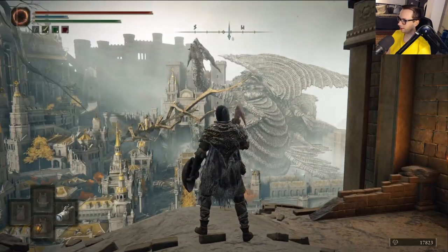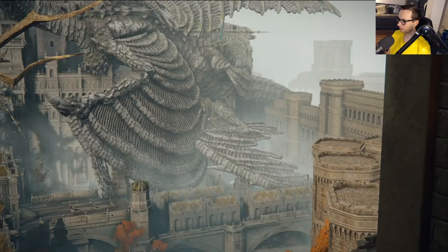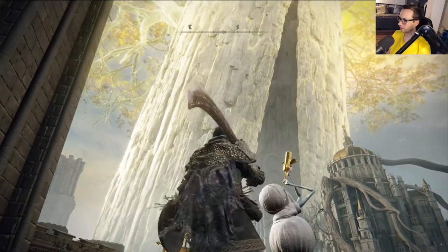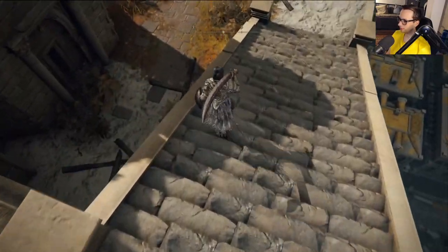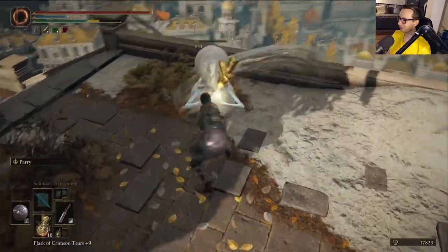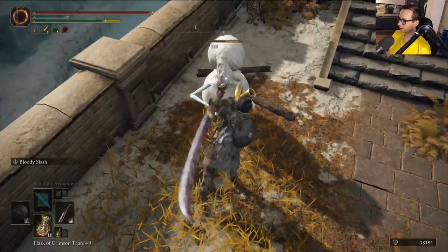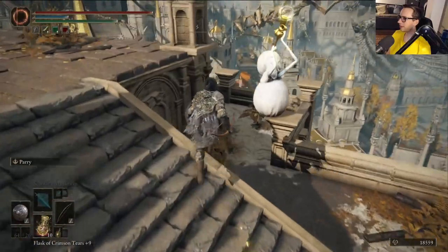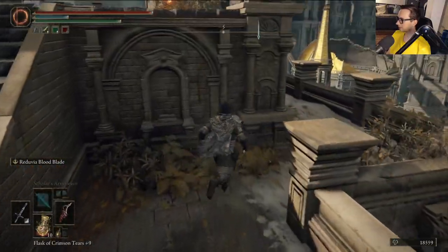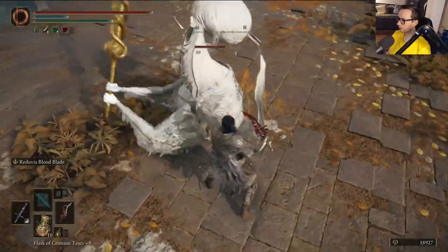Big reveal number two - holy shit. Leyndell Royal Capital. There's a giant dragon there, a dead one, turned to stone. Fromsoft loves their giant dragons. This place is very cool. What the hell are you? They're like little onions. Talk about Onion Knight taking it to the extreme. Sekiro had these types of goofy-ass enemies. Also, I upgraded my Misericorde, or whatever it's called, because I feel like that's a weapon I've been neglecting.